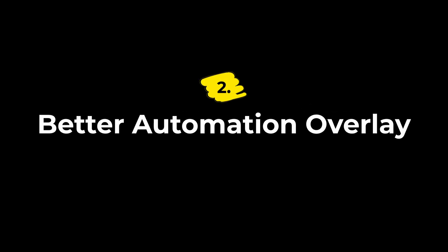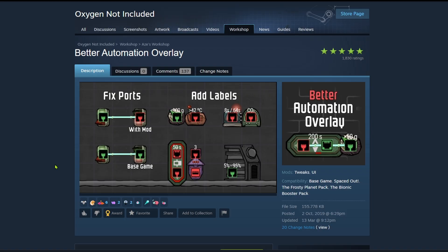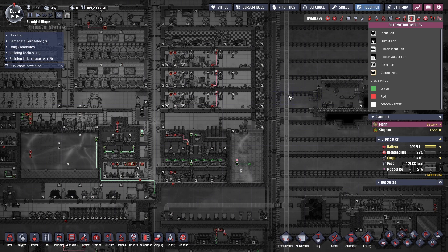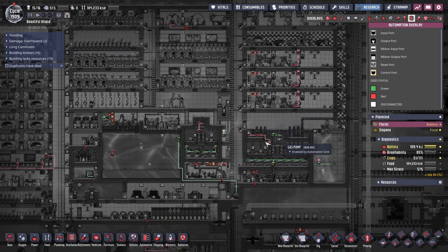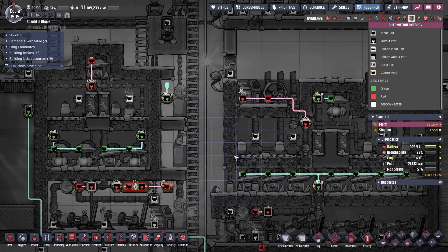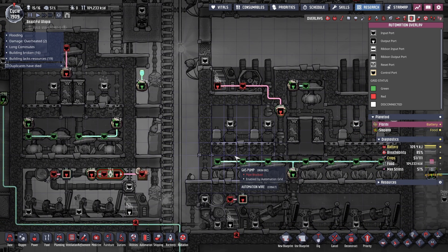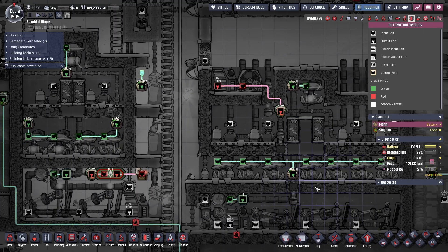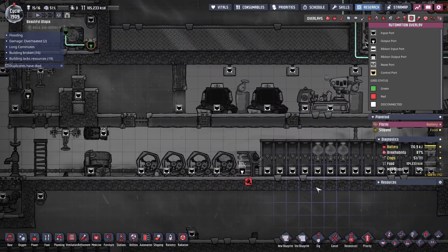Next up is Better Automation Overlay, also by Az — I'm not sure how it's pronounced, I apologize. Same idea, pure UI polish. It redraws the automation overlay so that the ports and the wires are way easier to read. So if you like doing logic-heavy builds — scanners, timers, industrial automation — this one makes it way easier to trace signals and see what's actually hooked to what without squinting at the screen for five minutes.